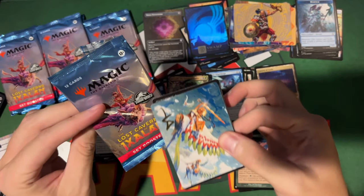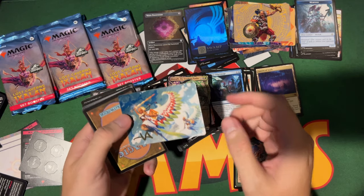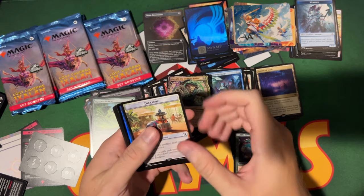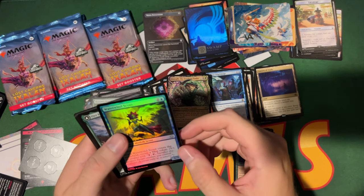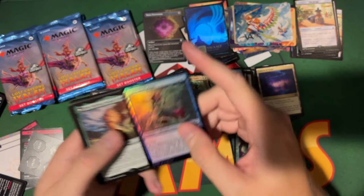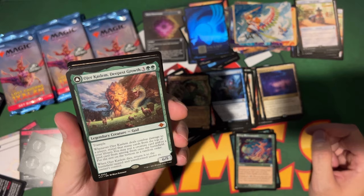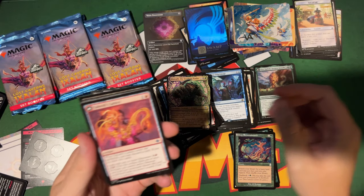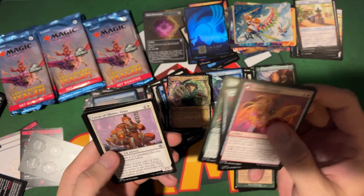How many packs are in this box — 32? Another treasure token from Rex — there's no way that counts as a Jurassic World card. Hey, there's Odric! Cazlam Deepest Growth — I think that guy's gonna be good in Standard. Yeah, it's a good box opening overall.